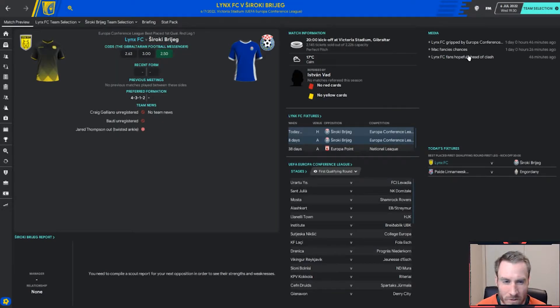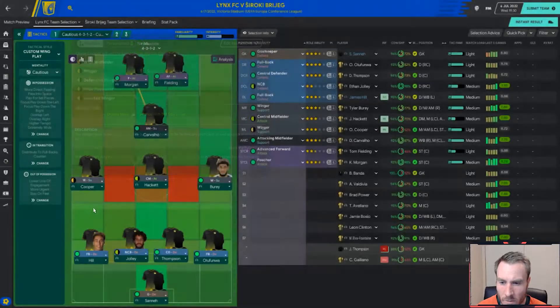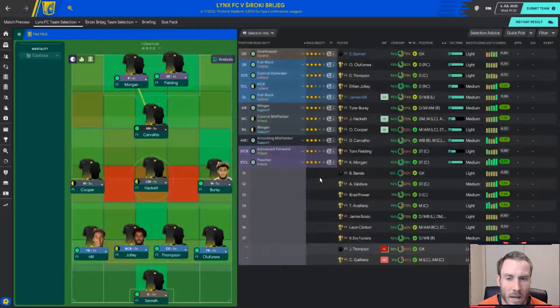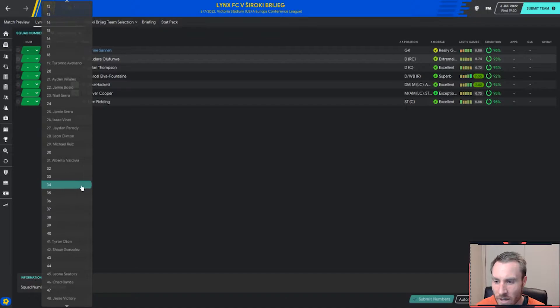We're going to jump straight into the Conference League, playing against Siroki Brijeg with the home leg first. Somehow we're not favourites — I guess because we're not playing in the Champions section now. Cooper is playing a little bit out of position but this is the best lineup I could come up with. Galliano is not in the squad because he was injured with blisters, so I'll remember to put him back in at the next opportunity.